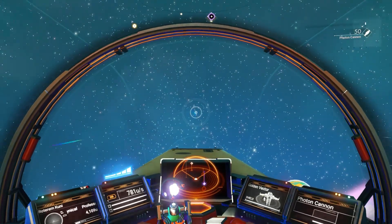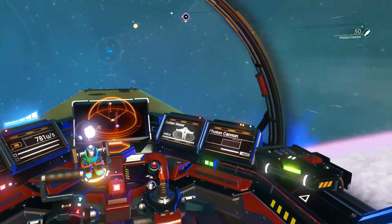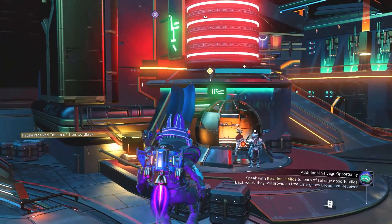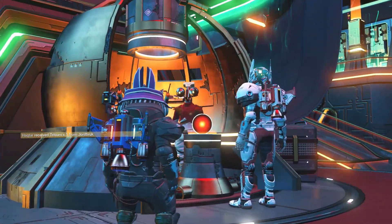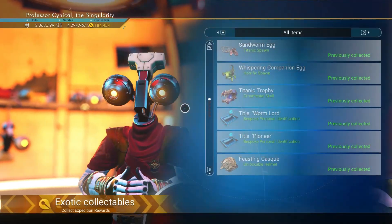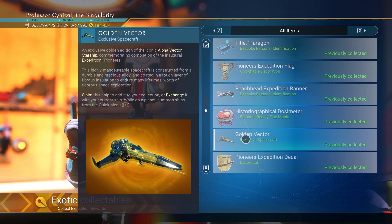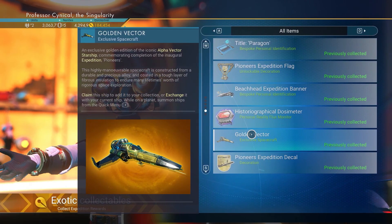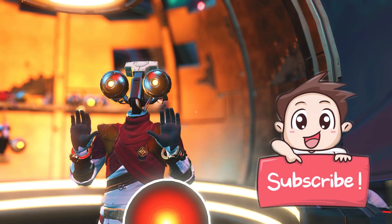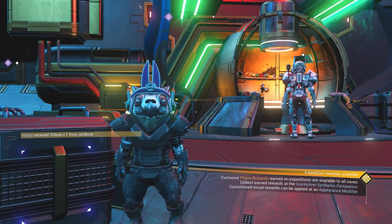So whilst we go ahead in space here, let's call in the anomaly and jump through. I'm going to show you exactly where to get one of these wonderful vectors for yourself. The first thing you want to do is once you're in the anomaly, go over to the quicksilver companion and go to option two which is 'Collect Expedition Rewards.' For you it will say available, but for me it will say previously collected because I've already got one of these golden vectors. If you're eligible it will be there; if not, you need to go back and do the missions in the expeditions to obtain one of these wonderful ships.